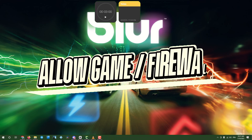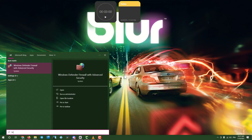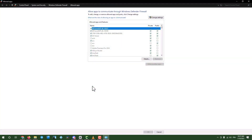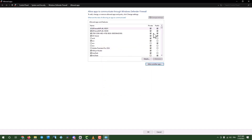Step 9: Allow game through Firewall. Click the search box, type Firewall, and select Allow an app through Windows Firewall. Click Change Settings, find your game, or add it via Allow another app, using my Game placeholder. Enable it for private and public networks, then click OK. Test the game.